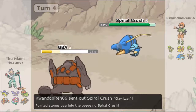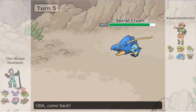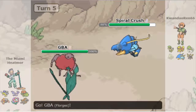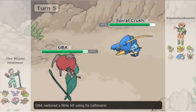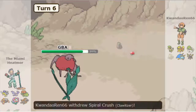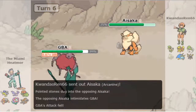After Kecleon faints, Elo goes into Klawitzer and Adam makes a good switch into Flourgis to take any hit. Elo goes for Dark Pulse — I'm not really sure what he predicted there, maybe he thought it would hit everything neutrally. But Adam's Flourgis is able to take that really well. This is a physically defensive Flourgis, so the special bulk is just so impressive even with no investment on special defense.